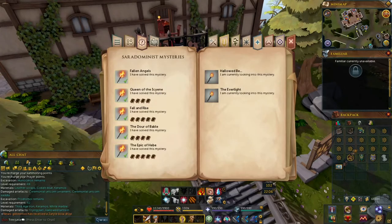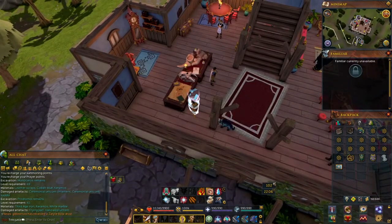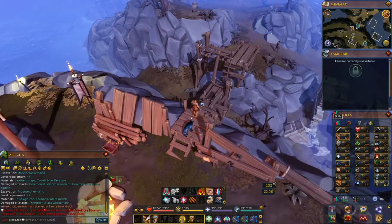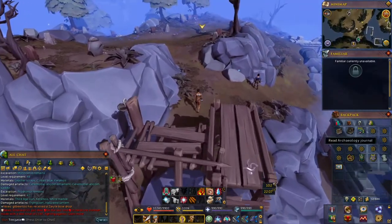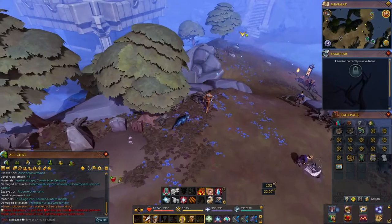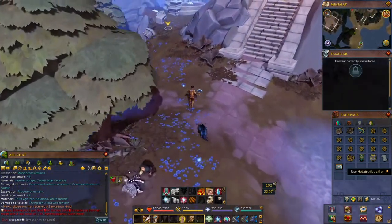This is a guide for the Hallowed Bee Everlight mystery. The first thing you need to do is go to Everlight. Before you can even start this quest you need to be level 105 Archaeology. You'll also need 300 mosaic pieces — I'll show you how to get those — and the four bucklers that you find while leveling: this one, this one, this one, and that one.